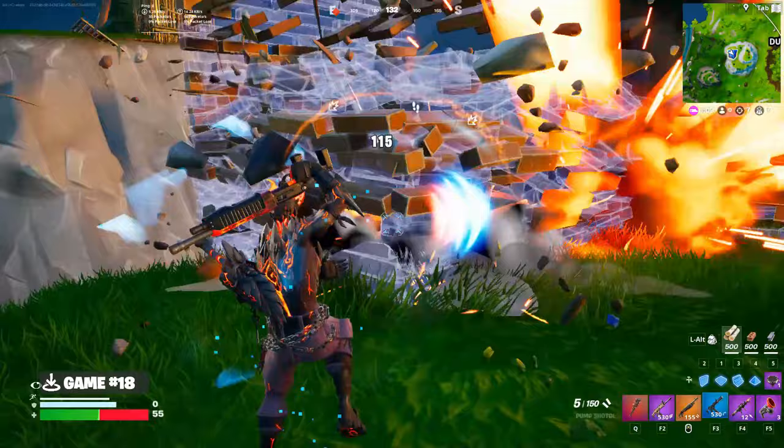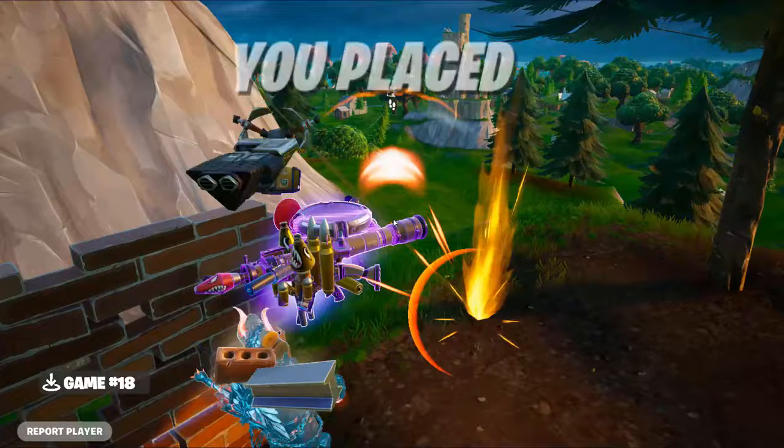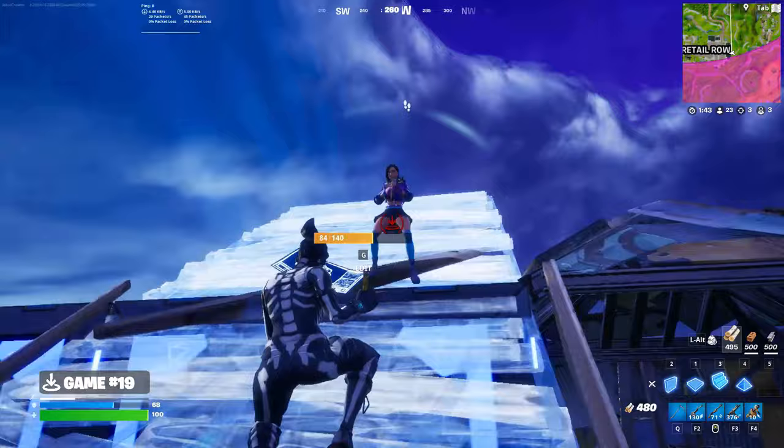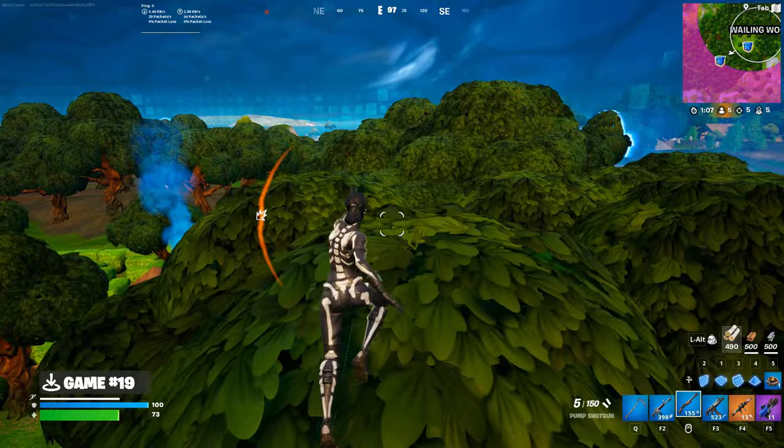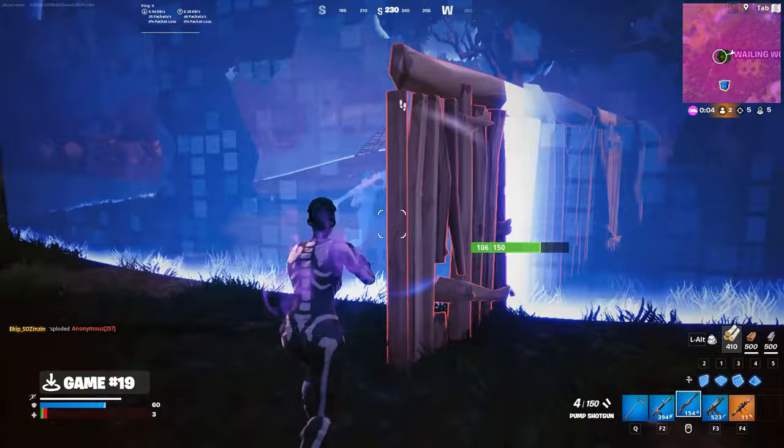Game 19, I gave this poor envoy no time to react. I felt threatened by this Rox's port-a-fortress, but always remember, it's not about the size, it's how you use it. This skull trooper showed up just to get shot in the face! The final circle was around Wailing Woods, so I was just trying to inconspicuously blend into the treetops. In the end, it was close — I just didn't quite make it out of the storm.